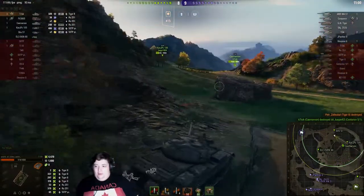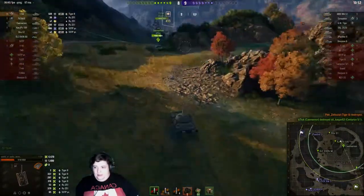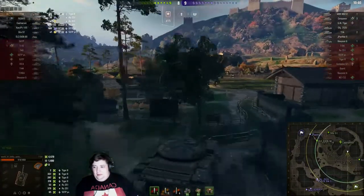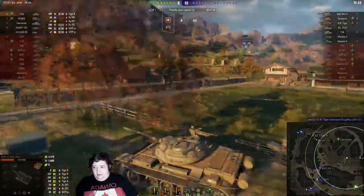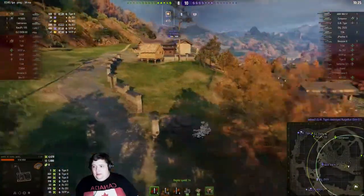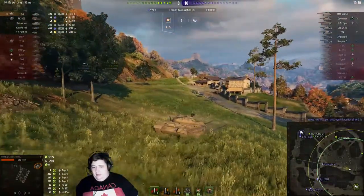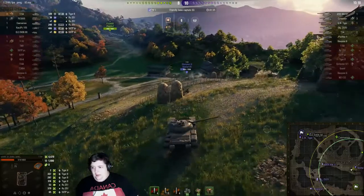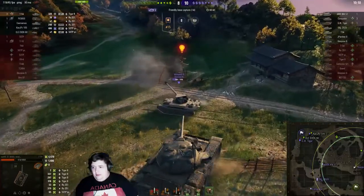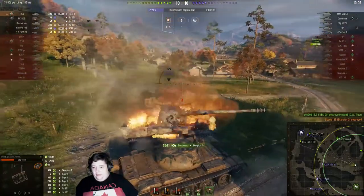Now we've got to get back to base in a hurry. Since there's nothing left on this side of the map, we're just going to speed this up. The only place he can go is back to base if he wants to win this game — he's got to stop and defend the base. Snapshot on the move doesn't hit it — he's just got to get back to base, forget about the free shots. There's two guys on the friendly base. He's got to kill the Scorpion before he can continue onto the friendly base.